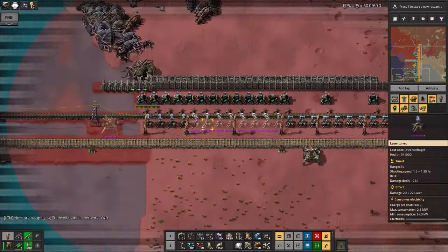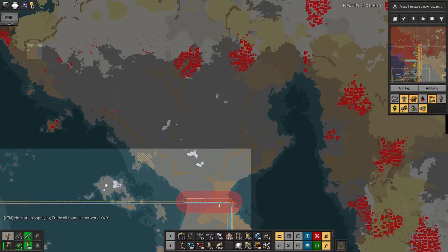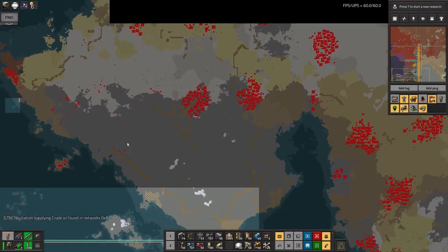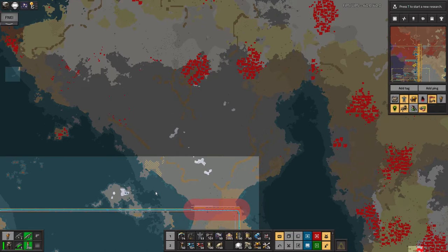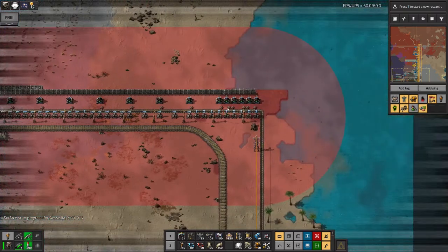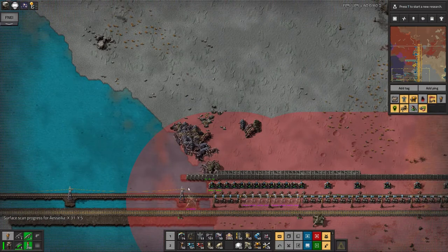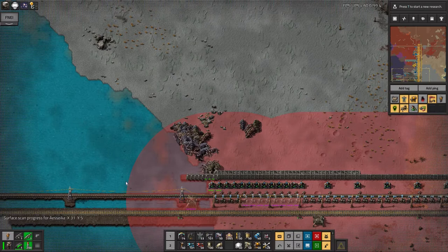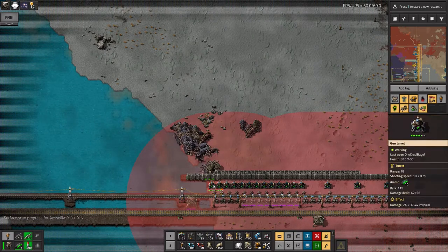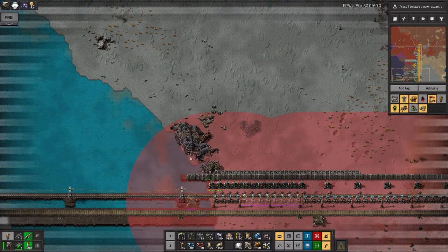Other than that, there's been some housekeeping — going around fixing turrets that keep getting ravaged by biters. I ran out of supplies here so I haven't replaced these laser turrets, but I did roll up with an artillery train and blew up all the nests within automatic shooting range and all the small ones within maximum remote range. I left the bigger ones because this wall was already struggling with the attacks coming down. I really need to extend this line of turrets further out so there's a whole bank providing supporting fire.